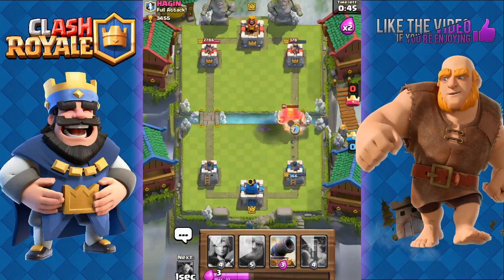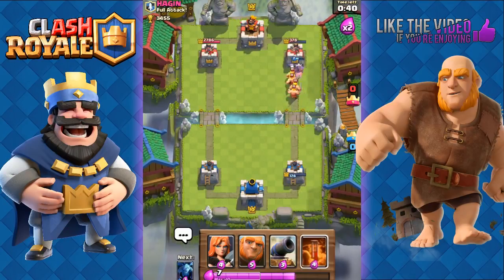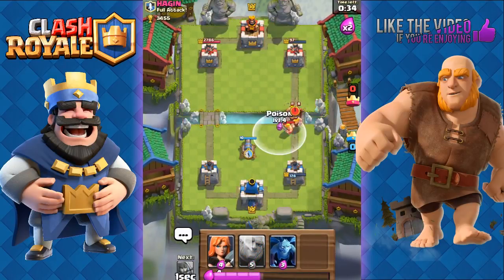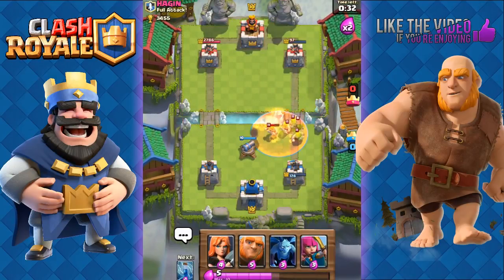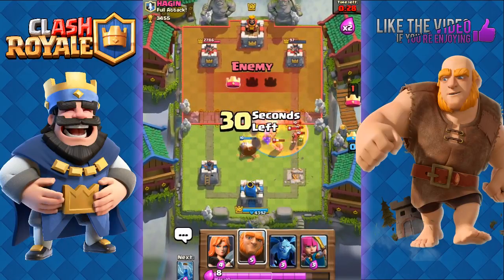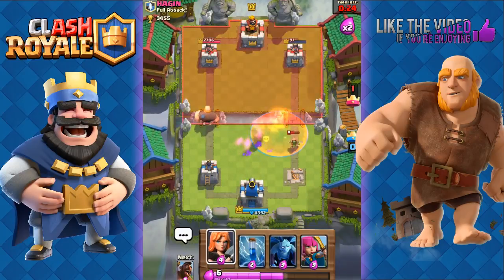Opportune moment to send out our Hog Rider — he's probably going to use Barbarians, but our Hog Rider is going to get a shot off, then we can finish those Barbarians later. We use a Poison on the Barbarians and the Wizard at the same time. Yeah, he's going to take our tower with that Wizard, but we're focusing on the left side tower because we have enough time to place down another Poison.